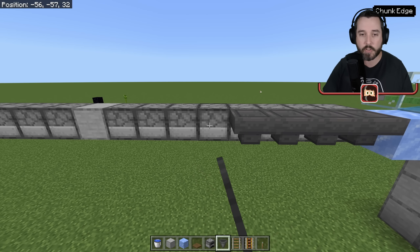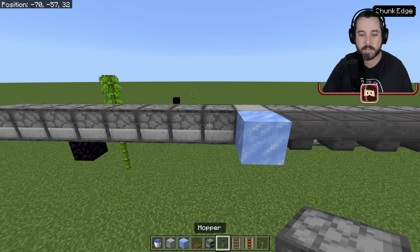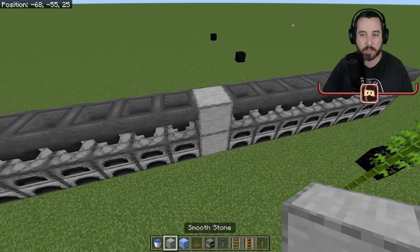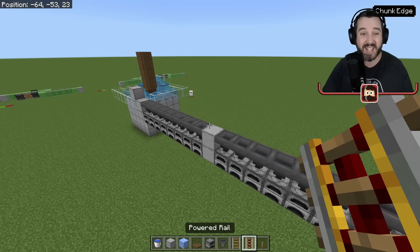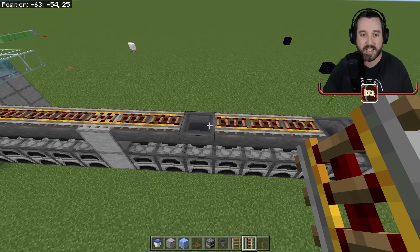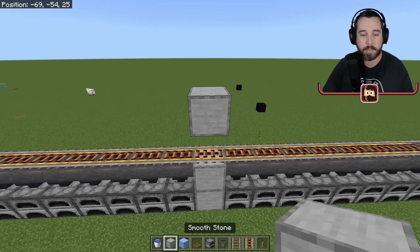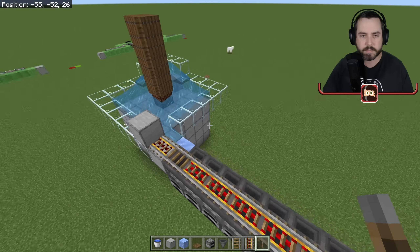Place hoppers into the back of all of our furnaces for fuel to go in. Every time you have a gap, put in a piece of ice. We also need a way to get items we want to smelt in here. Fill the gaps with a solid block, put a solid block here and here, then get some rails down: a powered rail, a regular rail, and run powered rails all the way down. On the last one, put a regular rail and a powered rail, power this to keep it on all the time, and put a powered block above this.